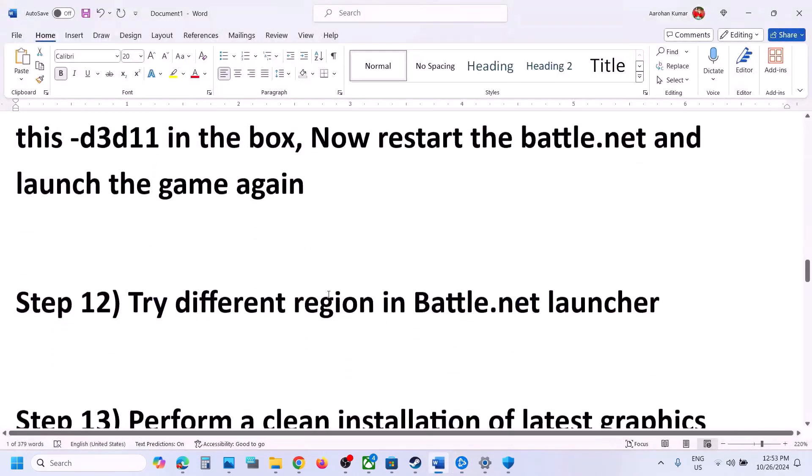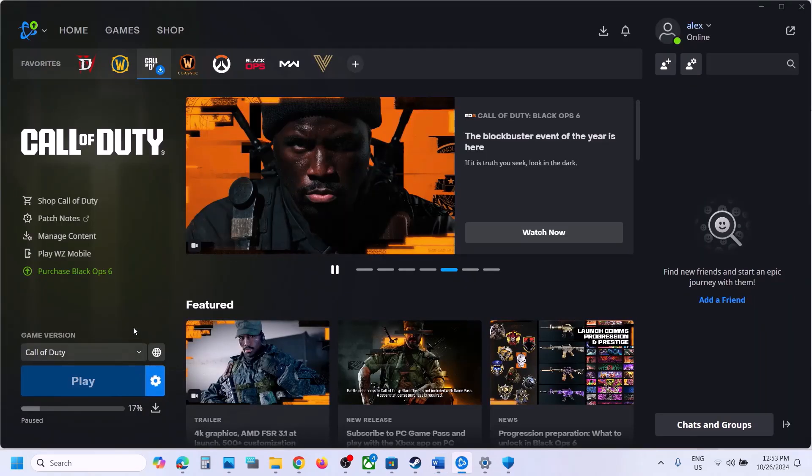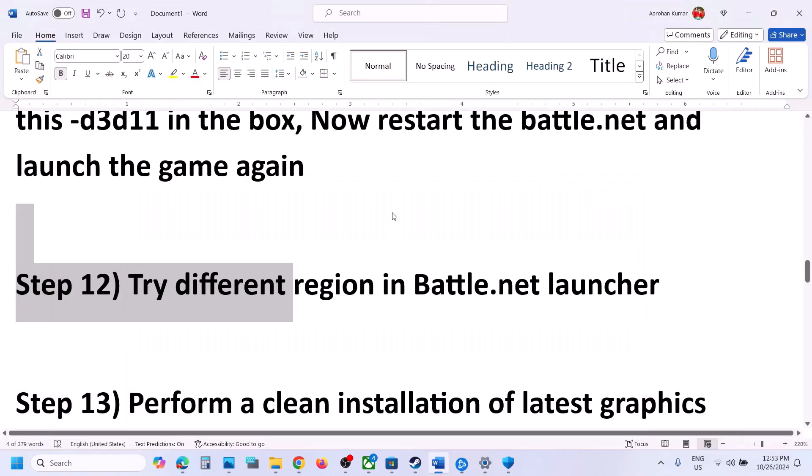The next step is to try a different region in the Battle.net launcher. Go to the game — if it's set to Americas, try Europe or Asia. Set a different region and check.